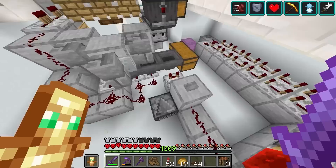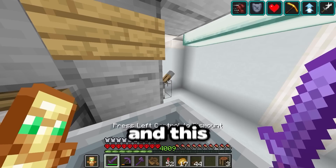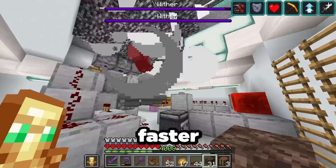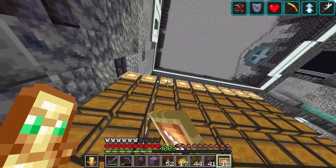Down here we have our final component to the beacon factory, which is our wither star farm. Basically, you just put soul sand in here and wither skeleton skulls in here. Flick this button and this lever, which will then push you back and forth and allow you to spam place soul sand, trapping an infinite amount of withers, so we can farm up as many as we want. It's not the fastest farm in the world, but I couldn't find any faster designs. The withers exploding broke all the item frames — maybe if I put them higher up, that won't happen.